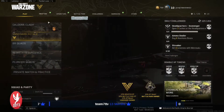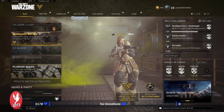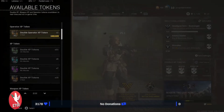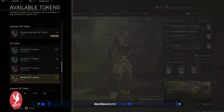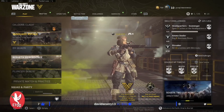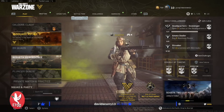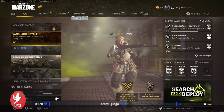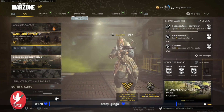The quickest way I leveled it up took about two hours. Go ahead and put on squad fill — don't fill — and go into Plunder. But before you go in, make sure you pop a double XP token. I dropped 58, 45, and 38 kills — it only took me three Plunder games to get it to level 65 or 66, and then the other four levels I did while filming the intro part with the weapon.